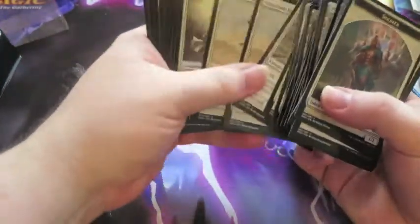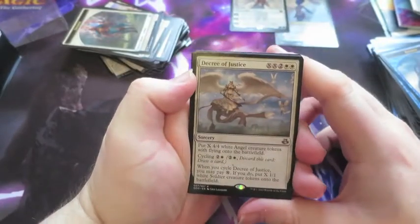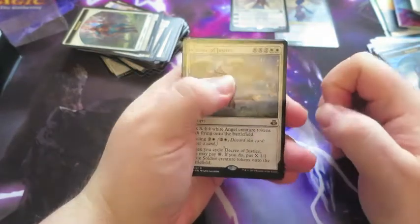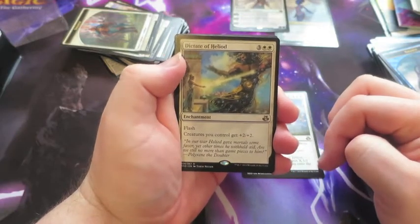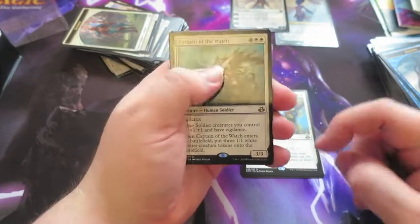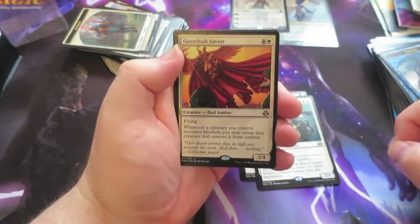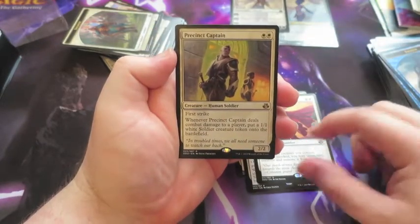So if we have a look at some of the rares you get in this deck. Decree of Justice is obviously a very good rare — put lots of 4/4 white angels down, and you can cycle the card as well. Dictate of Heliod, another good rare — gives everything plus two/two and you can flash it out to get through that extra bit of damage. Captain of the Watch — essential in this deck, gives all your soldiers Vigilance and gets more soldiers on when you play it. Gustcloak Savior — whenever a creature becomes blocked you may tap that creature and remove it from combat. And the Precinct Captain — essential in another Soldier deck.